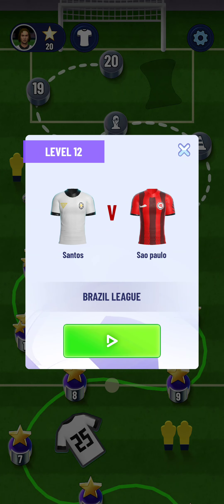Now we have to pass to 1-1. Let's do it — pass to him, and now we could pass to our own player. We will earn 1 star, so let's pass to him.